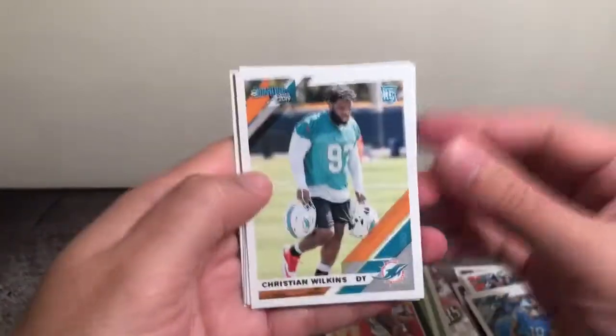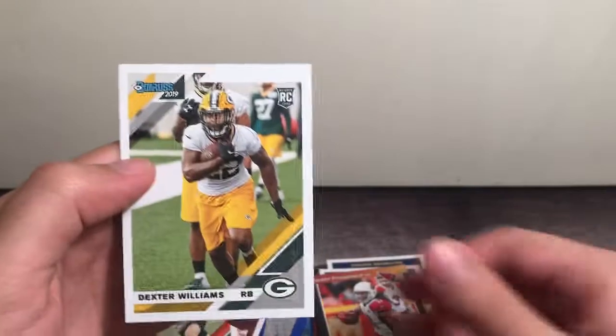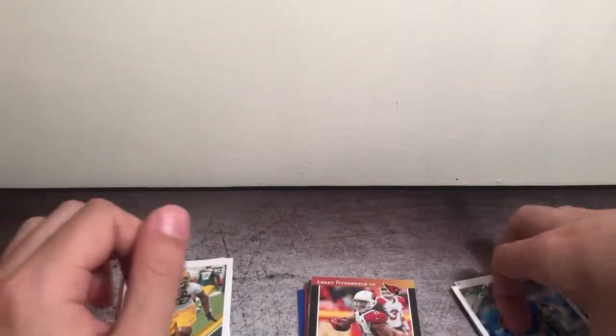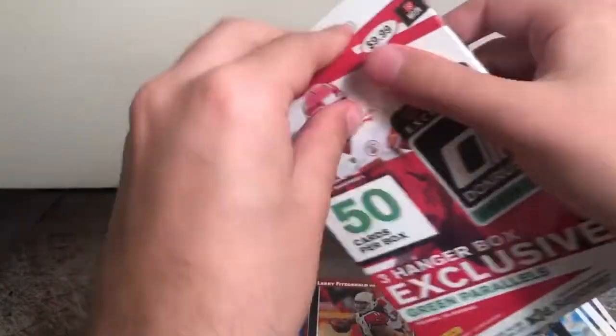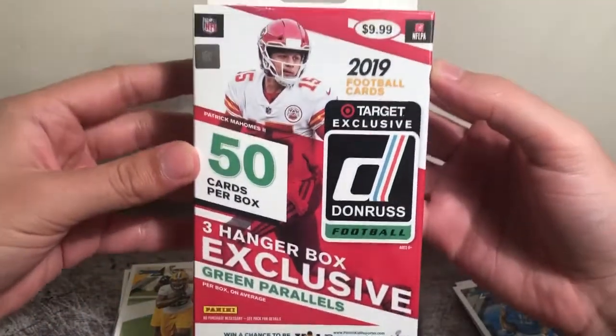And for our rookies, we got Christian Wilkins, Scott Miller, Drew Sample, and Dexter Williams. So that was pretty nice for 10 bucks, honestly — a bunch of base cards, really cool inserts. But now let's move on to this Target one.